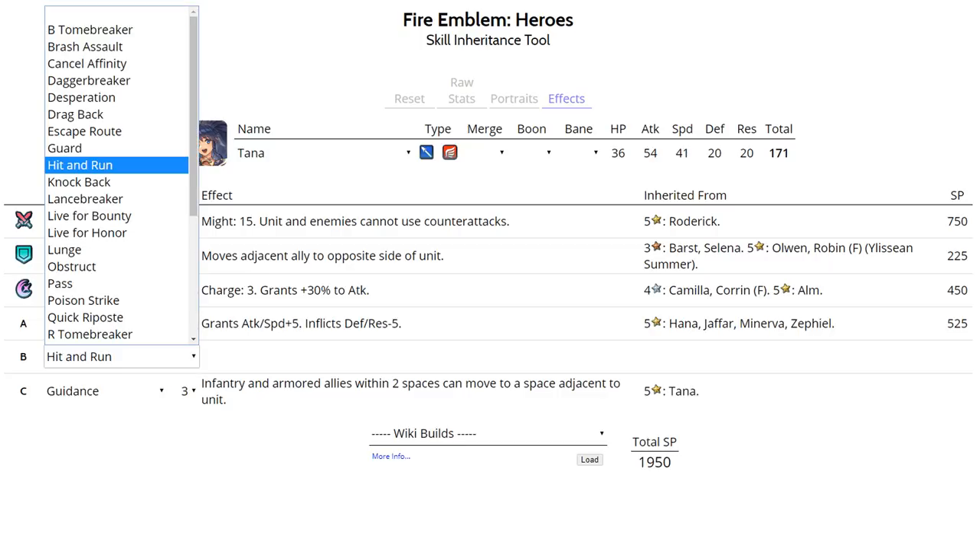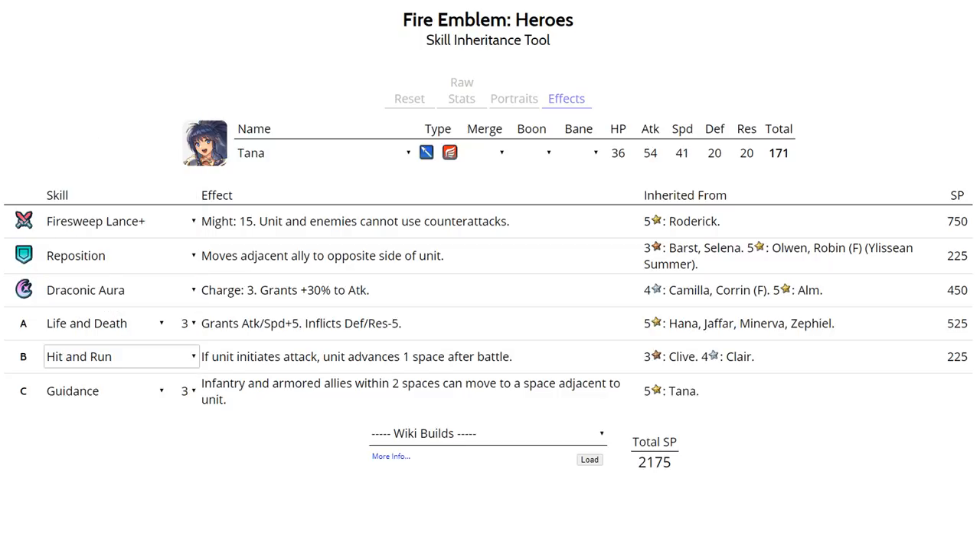For slot B, definitely run Hit and Run, not Drag Back, because Drag Back pulls the enemy back as well. Hit and Run only moves Tana one space back, letting you use Guidance to teleport an ally in front of Tana to finish the enemy she weakened, or to protect her in the enemy phase. Guidance is again a great option here. For her Sacred Seal, run Speed+1 to ensure double attacks on a Firesweep weapon. Best IVs are plus Speed minus Resistance.